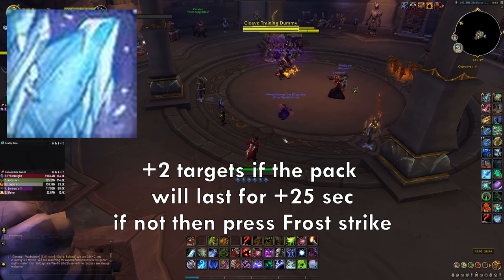Whenever you're close to capping on Runic Power, press Glacial Advance. You want to press Obliterate as much as possible, especially inside Death and Decay even outside Pillar. Make sure you use all your Rime procs, and whenever close to capping Runic Power press Glacial Advance. When Remorseless Winter ends, empty all Runic Power with Glacial Advance. If the pack is about to die, skip Remorseless Winter and just spam Glacial Advance to empty Runic Power. If the pack survives longer, keep focusing on Remorseless Winter until it ends, then empty with Glacial Advance.